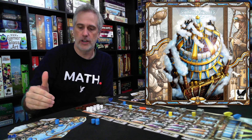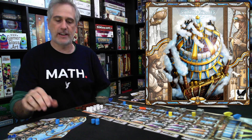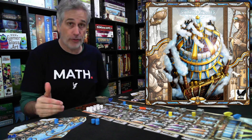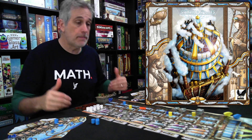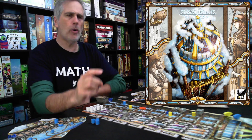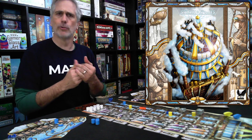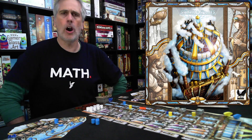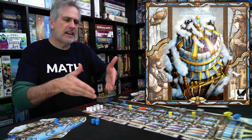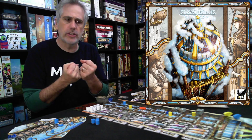Here, you build your engine and then you manipulate your workers to leverage that engine — i.e., the Steam tokens. The engine itself doesn't really do a lot of manipulation of the board. You know how in a lot of board game manuals there's always that line that says if you ever come across a card that seems to break the main rules, the card takes priority? This game doesn't need that because none of these cards really change the core rules of the game.